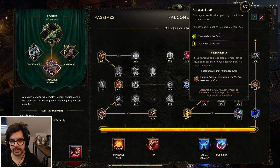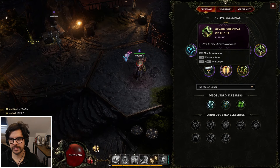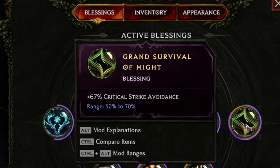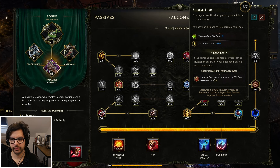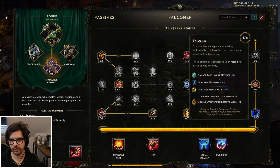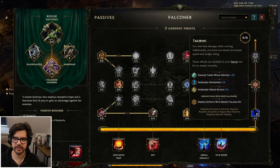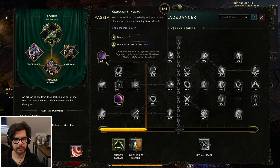Then go full crit here because we're a crit build, and then full crit avoidance. It's 35 — you combo that with this blessing here, which needs to be 65. It rolls 50 to 70, and then on gear you have all the avoidance you need. All the avoidance also becomes crit multi for your head, which is really strong. Tailwind makes you fast, and you take less damage while moving if your falcon has hit anything recently. The falcon is always hitting something so it's always up — combine this node, and it's about 30% less damage taken, very strong.